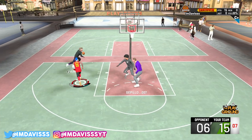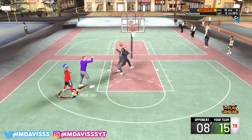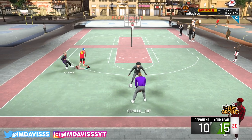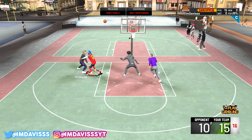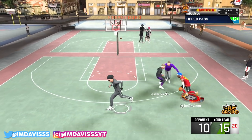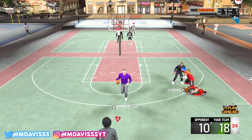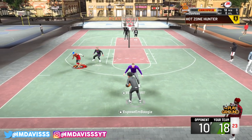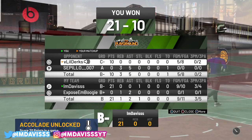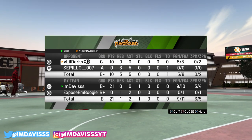In NBA 2K20, I only have one defensive badge — Intimidator. And when I'm guarding someone on ball, it is extremely important. We lost the ball for a few possessions, but we end up getting the ball back. I got a quick steal, and Takeover Davis is a different Davis. Look at how fast the speed boost into the three is. I'm shooting 8 for 9 right here — this dude is sagging off, he does not know I can shoot. I got my badges. Nine for 10 in this thing, all 21 on his head. You can go crazy on ISO as long as you have your badges, ladies and gentlemen.